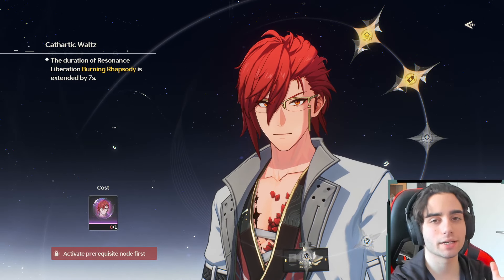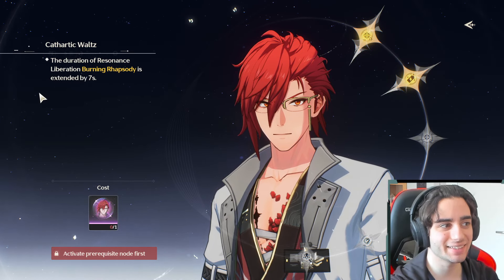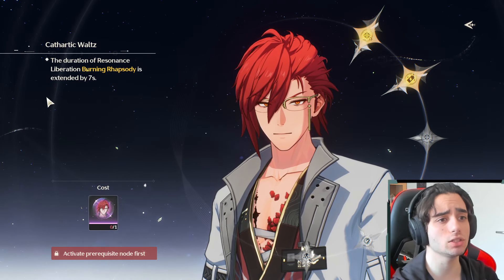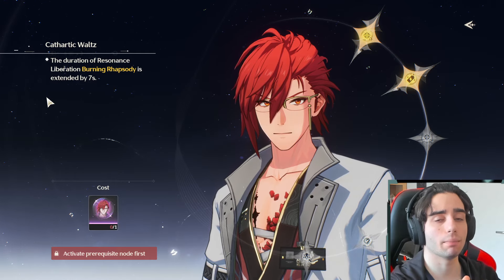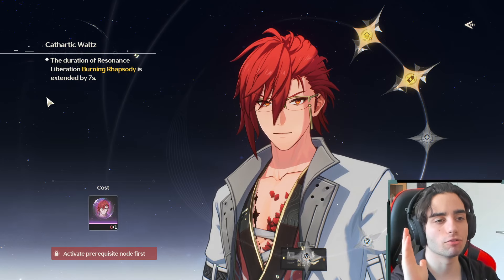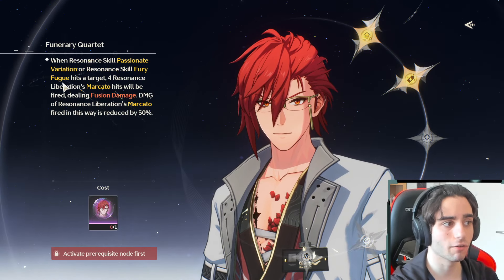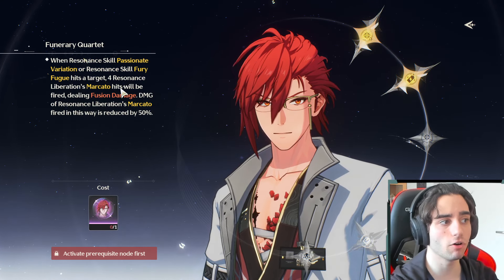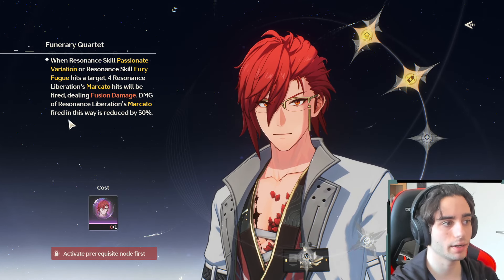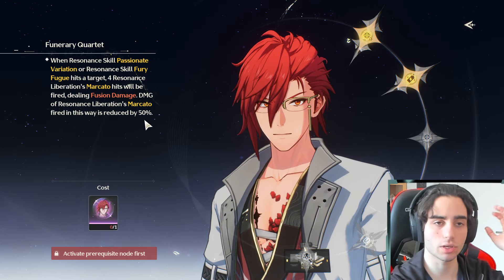This is the big one — the duplicate you really want to get. During Resonance Liberation Burning Rhapsody, it's extended by seven seconds. This is crazy — an additional seven seconds could mean permanent uptime on his ult during your rotation, which will skyrocket your main damage dealers' output. On top of that, when Resonant Skill Passionate Variation or Fury Fugue hits a target, four Resonance Liberation Marcato hits are fired, with damage reduced by 50% — but it's just more Marcatos firing, which is great.